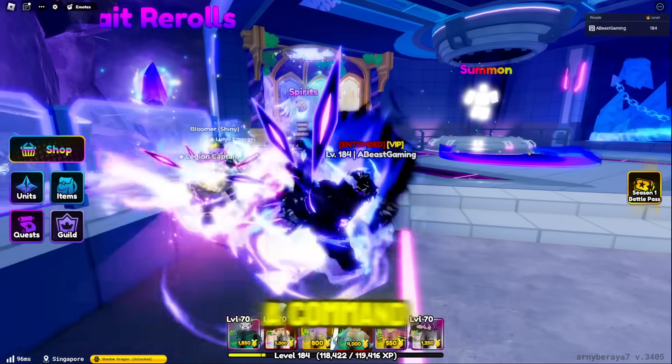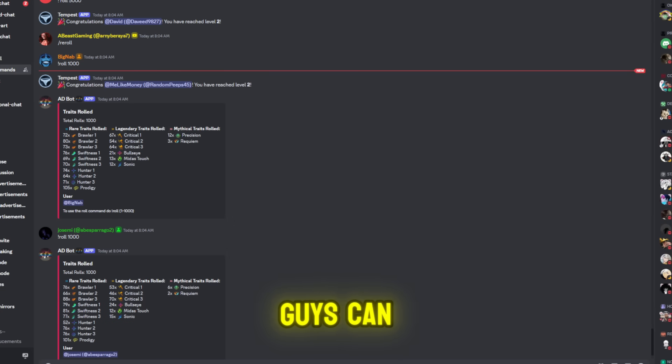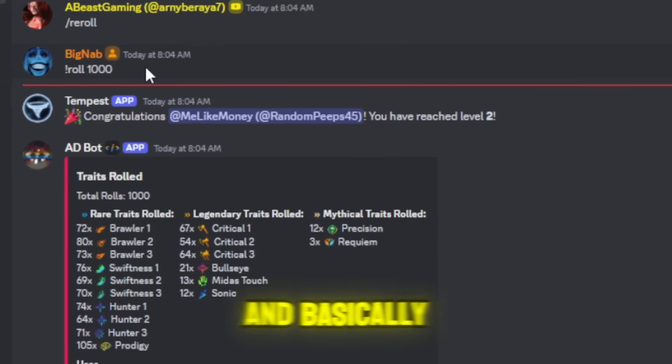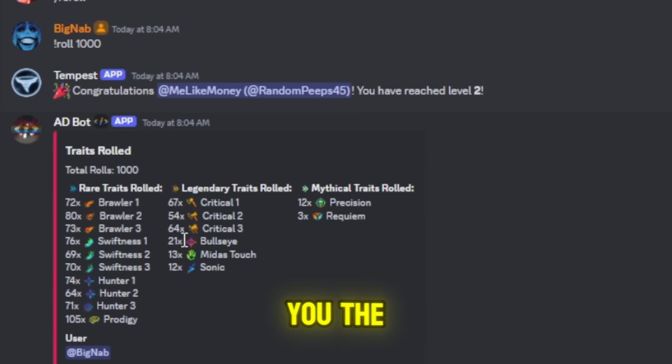There's actually a command on the Discord bot that can show you just how rare it is. Right here you can see people using a command called Unders a Roll. Basically there's a bot in the Discord that if you use this command, it will show you the traits you're going to get. This guy did 1,000 rerolls but didn't get a single almighty — he got Requiem three times, Precision 12 times.